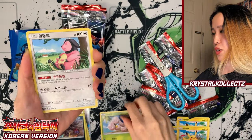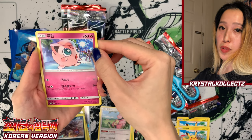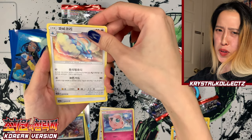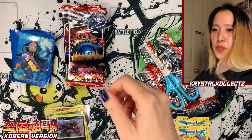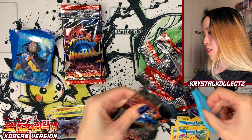We have Miltank here, Jigglypuff looking at that trans-dimensional hole — the ultra beasts are coming! Altaria — this should have been holographic, it's so pretty — and also a special colorless energy card.